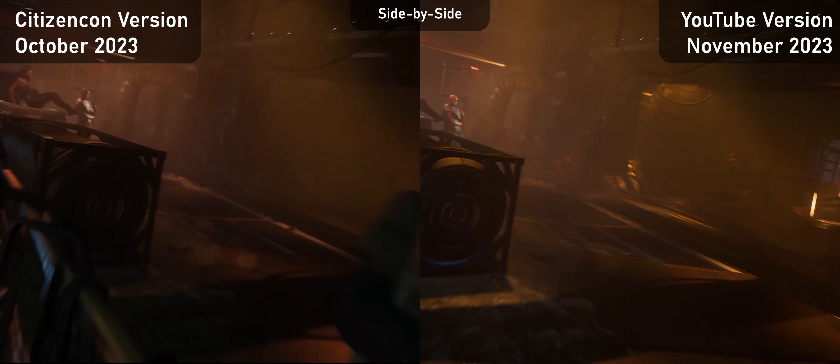For the Maelstrom demo, lighting has been added to accentuate the target objects against the background, bringing it more in line with the Maelstrom tech presentation at CitizenCon. The Gladiator's crash also uses a much more advanced demo of the tech. Also note that a sneaky little Pico has been removed from this shot.